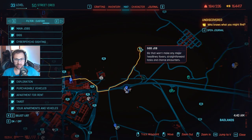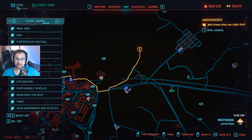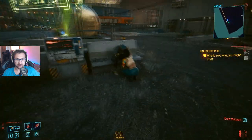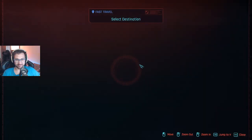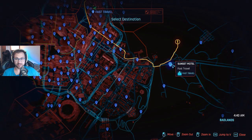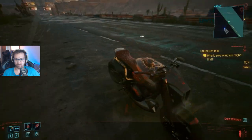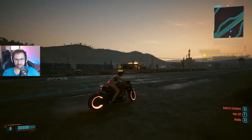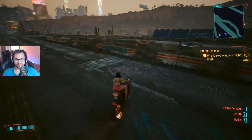Don't waste your time. I will go there right now because I haven't gone there. You can see my level and my street cred right here — I'm not hiding anything from you. So we're gonna go get that car. As I'm not driving there with the bike, I'll just fast travel, and then we go there with the bike.